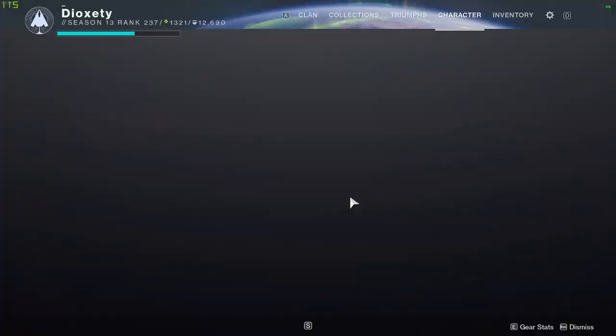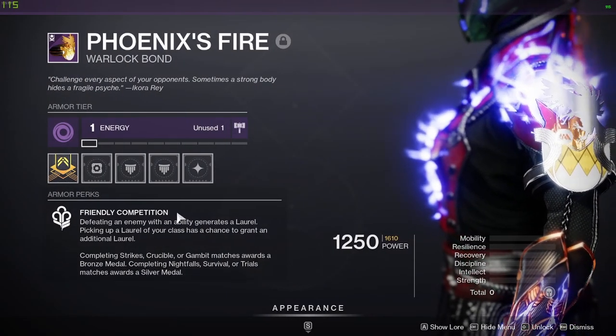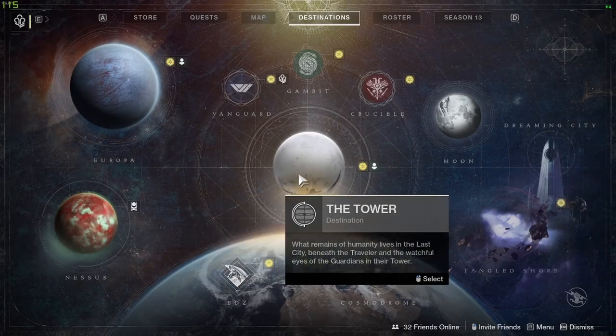For the first step, all you need to do is earn 50 laurels. Make sure you have your class item equipped, as it gives you a perk called Friendly Competition where defeating enemies with abilities generates laurels. Completing strikes, Warlord Spoils, and Gambit also awards you with medals.